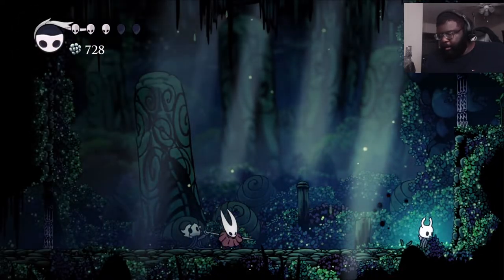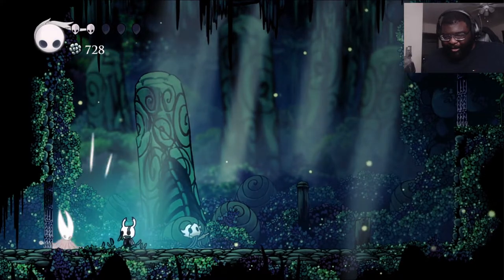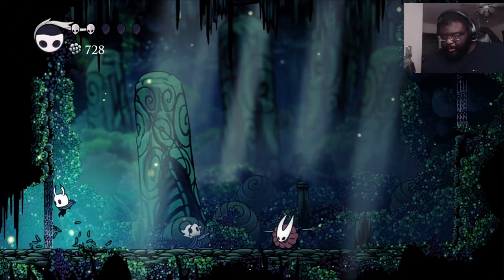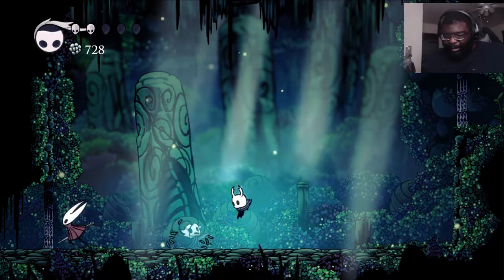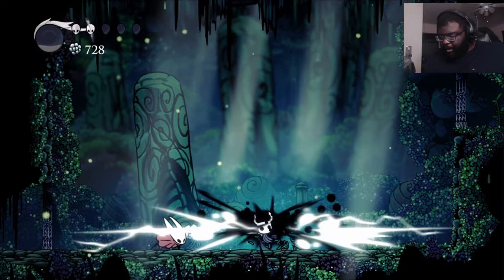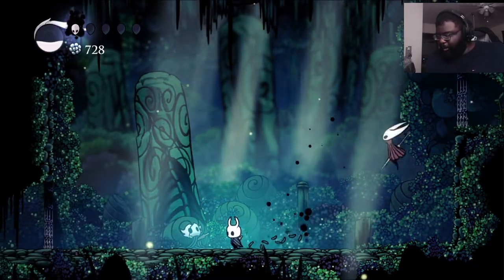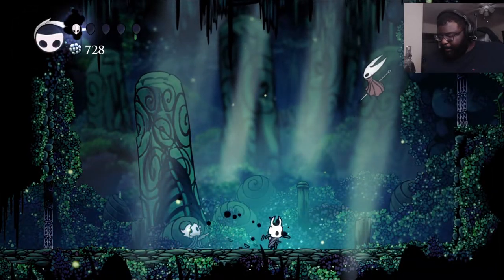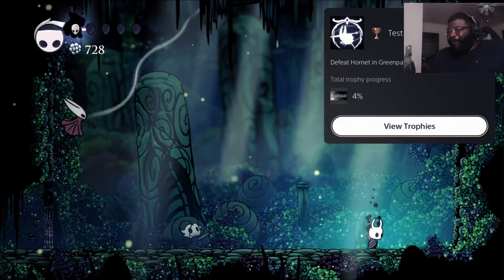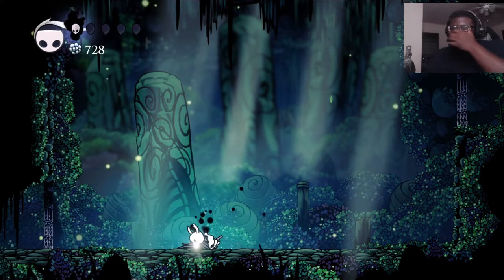Woo. Get off me. No. Get off me. Get off me. No. Get off me. Get off me. Come on. Yes. Oh, come on. You're killing me. Yes. Test of resolve. Defeat Hornet in Green Path. Oh, my God. Eight tries later. Oh, my God, bro. Let's go.